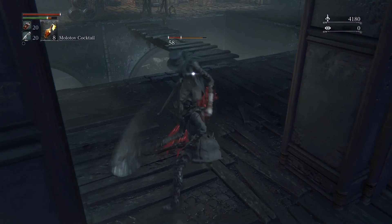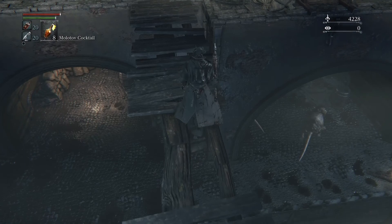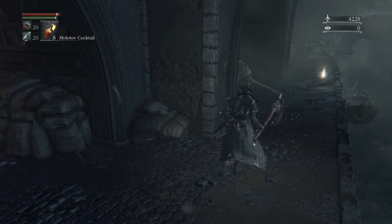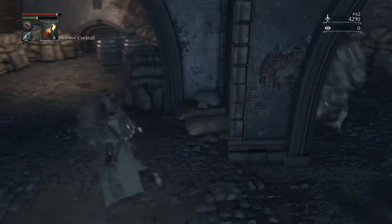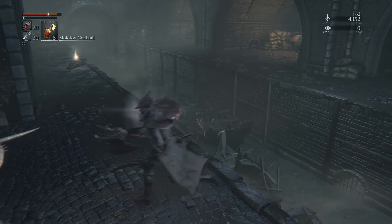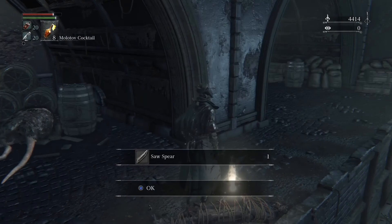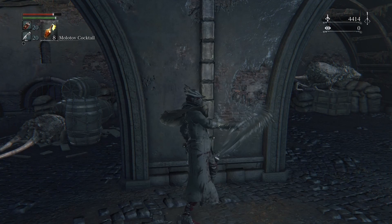We're going to drop down on this side. There are rats down here so be mindful of that — they're not that hard to kill, just don't be stupid. Rats drop throwing knives and other stuff. We looted our Saw Spear, so now we have our second melee weapon. I'm actually going to switch to that because I'm more comfortable with it — it's a lot quicker, more suited to me.